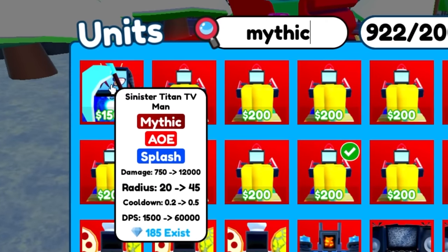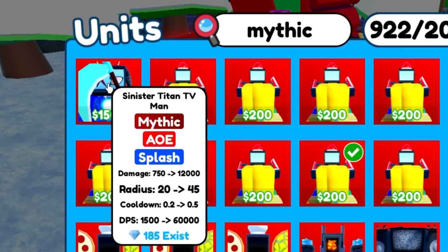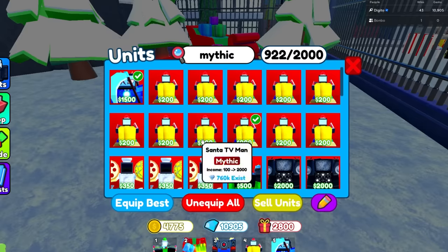So we have the Sinister Titan TV Man, which has AoE and Splash. Wow, and it has 60,000 DPS. Bro, that's absolutely insane.